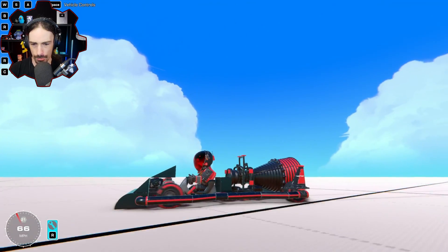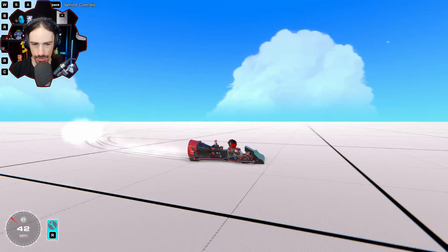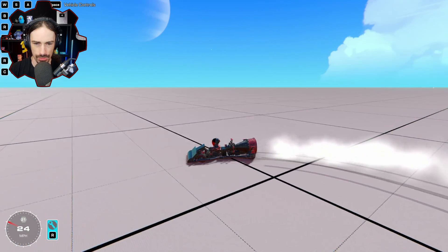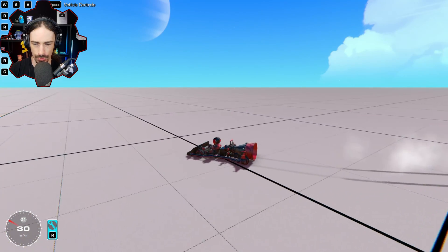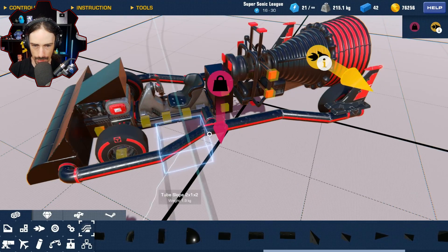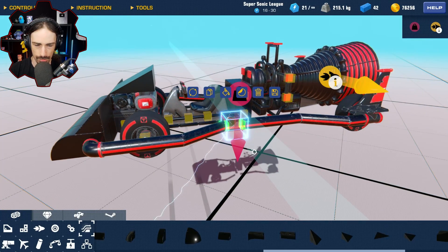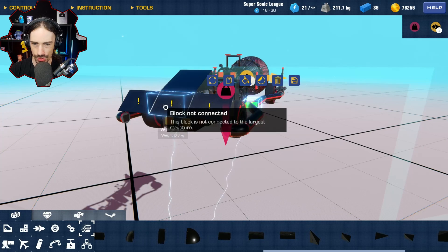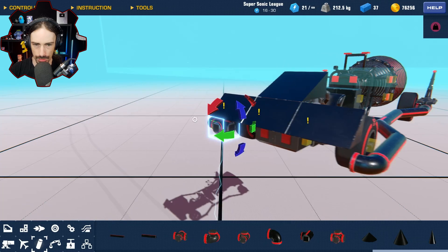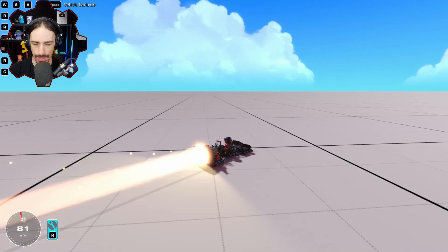Let's see if having some downforce in the front makes a difference. It'll make me go faster, but does it keep the front down? My front wheels aren't even on the ground anymore — the faster we go, it's pushing the nose into the ground. I still have crazy oversteering issues even at 20 to 30 miles per hour. This pipe piece right here — why is the stripe got to be there? I can't change that. Maybe this was a little too much.